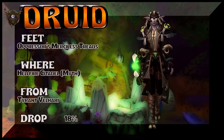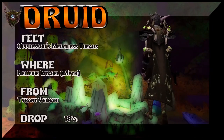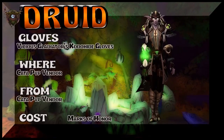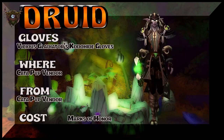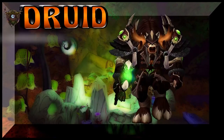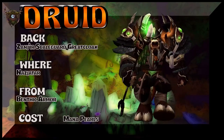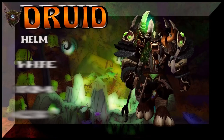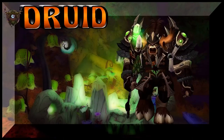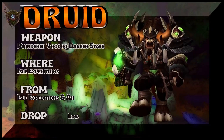The feet are Oppressor's Merciless Treads — Hellfire Citadel Mythic. Tyrant Velhari is the boss, 18% on the drop rate. So it's essentially a mix of a PvP set from Cataclysm as well as a PvP set from Shadowlands, but we got a little bit of a mix — pulling the boots from WoD, pulling the belt from Wrath of the Lich King, and the back from BFA with Benthic armor. The helm, shoulders, and gloves are all Cata PvP vendor. The weapon is Isle Expeditions — buy it on the Auction House, that's your best way.